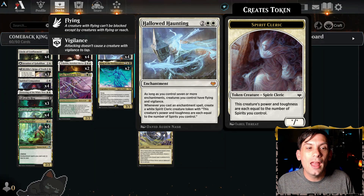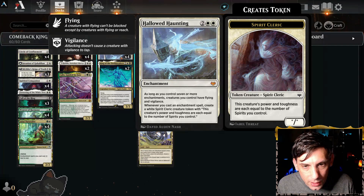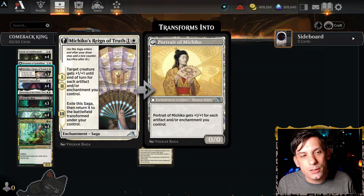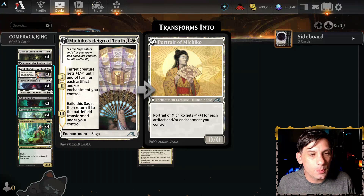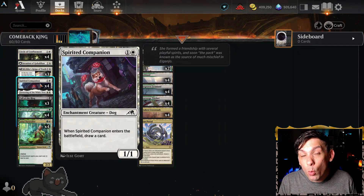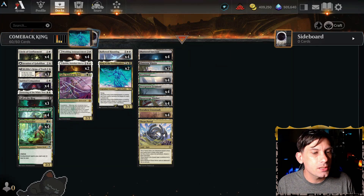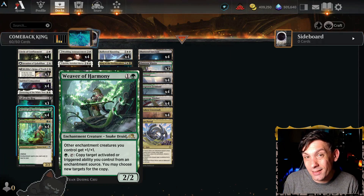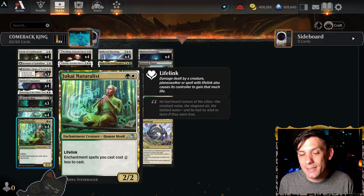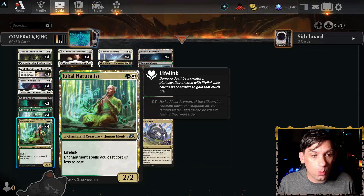Hollowed Haunting being on the field for four mana — every time we cast an enchantment, we make a spirit. When we get seven enchantments, all of our creatures get Flying and Vigilance. This is our main way to get to victory. We've also got three Machiko's Reign of Truth, because we can just pump up our creatures by an absurd amount and swing in for lethal way earlier than anyone sees it coming. We've got four Spirited Companion so that we can draw a card and also have our enchantment synergies. We've got four Weaver of Harmony, because it lets us double up our enchantment synergies. We've got four Jukai Naturalists, because it is an enchantment that also lets all of our enchantments get played for one less mana — it lets us just vomit out our whole hand.